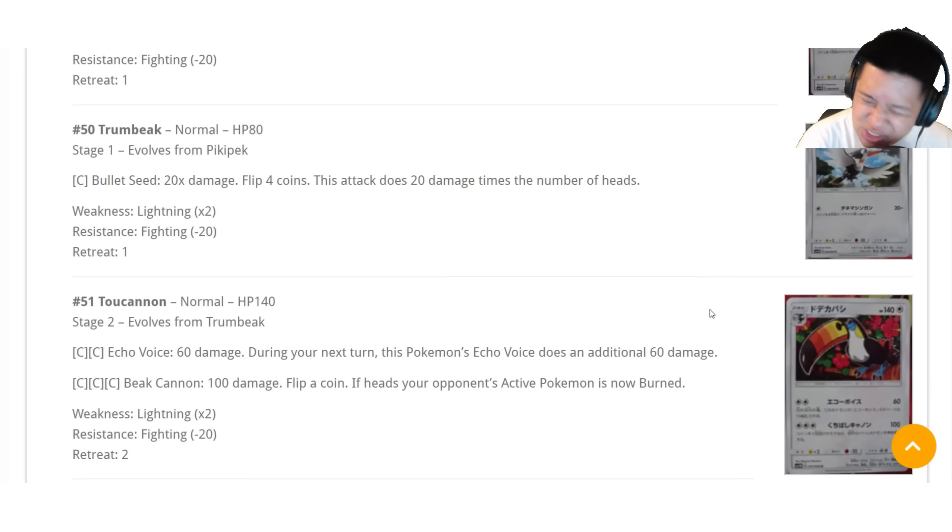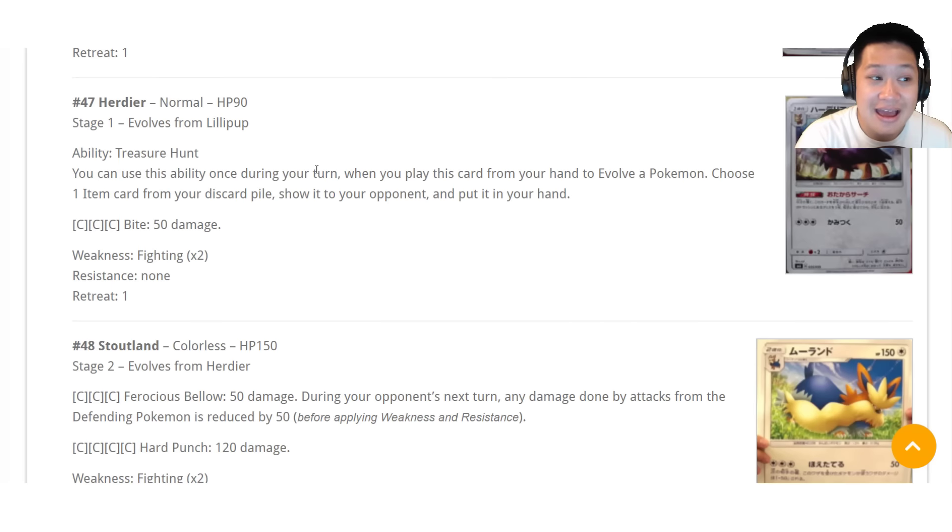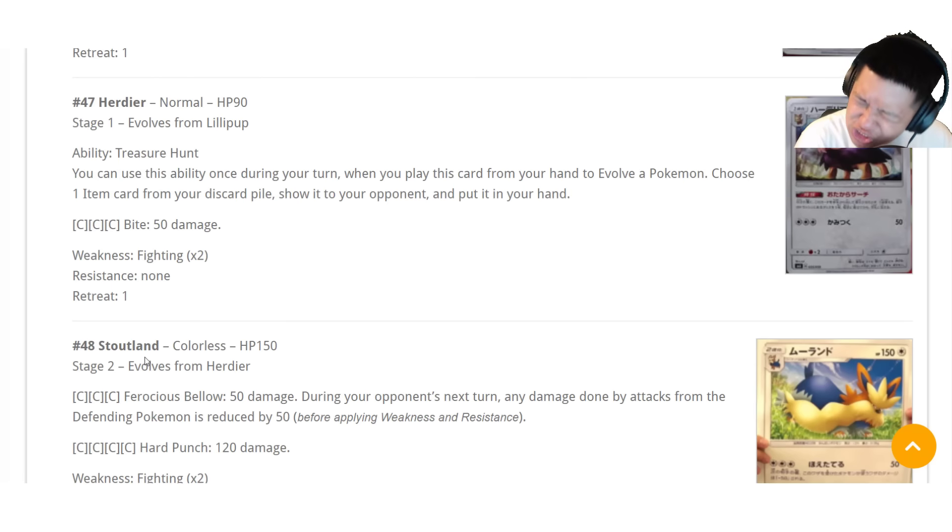I left these here because you do not have the Stage 2s yet — they would have been fun to play with before Sun and Moon was released. The Eelektross, the Rock Cannon Gigalith, and the Stoutland — the Stage 2s aren't there, but the Stage 1s are. So in the future they're going to be fun decks to work with. And if you're not interested in these Pokémon, you can still get the new trainers to be ready ahead of time.